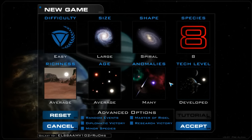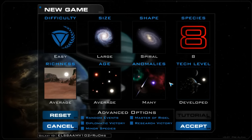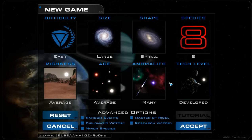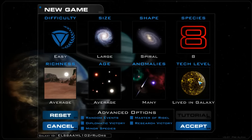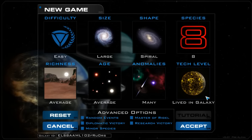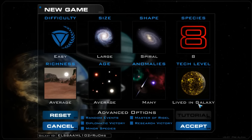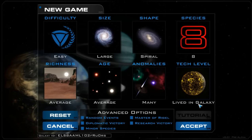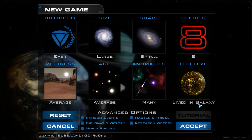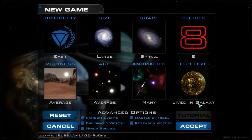Where we're at with the pre-alpha right now is really just getting the stars to spawn, individual colonies starting to build up, and getting the AI to work with those and build its own colonies. One of our coders told me that the AI built its first colony ship today. The 'lived-in galaxy' option is something a lot of people have requested. It basically randomizes the civilizations — some will be pre-warp, some will have fledgling empires, so it's not a balanced mode.